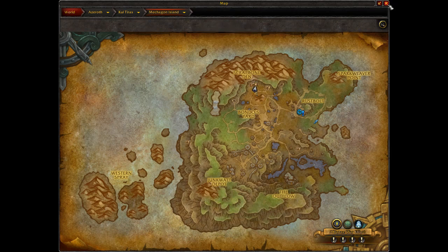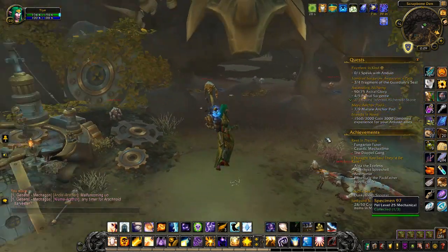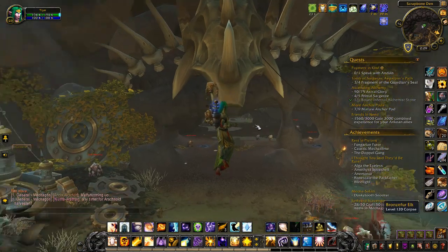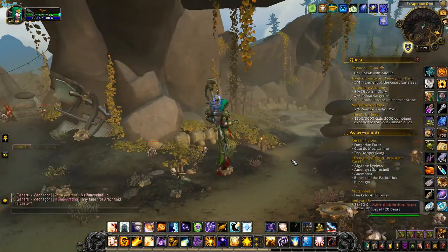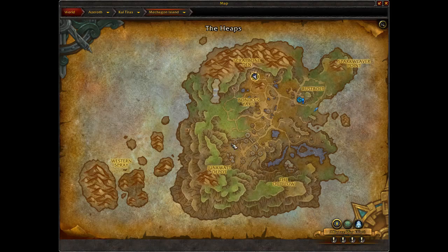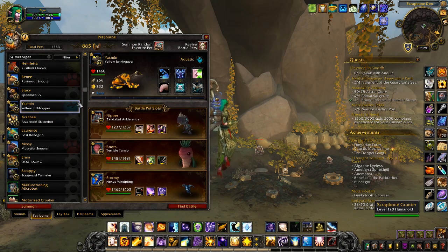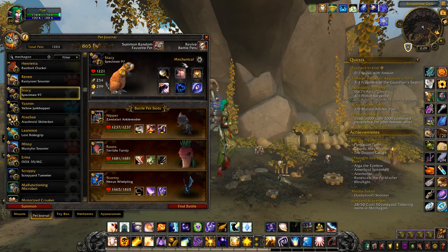This is the only spot it spawns — there's only ever the one up — right in front of the cave with the big skull. The respawn happens right there, near the mechanical goblins and the little campfire, just so you can see exactly where we are. That is the one and only spawn spot for Specimen 97.